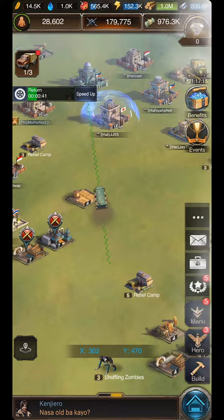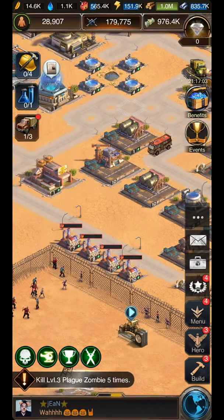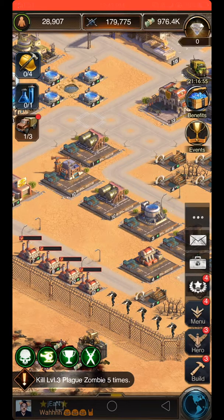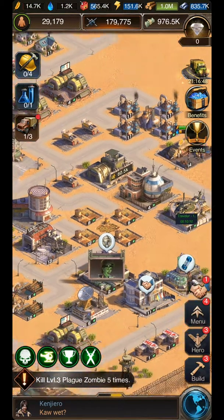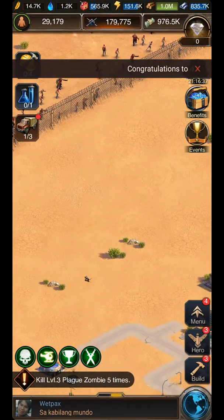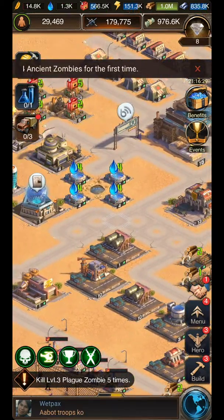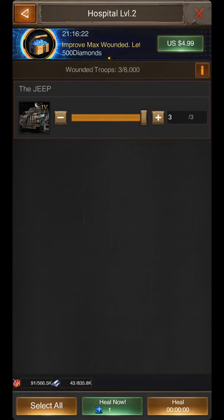Let's wait for the troops to return to the base and check if we have wounded troops. This is my farm base only — base 15 in state 263. Okay, we have wounded! First, click the hospital — you can see it's being healed.